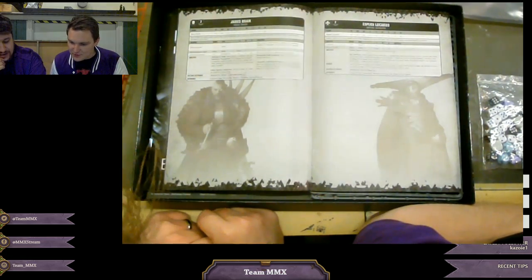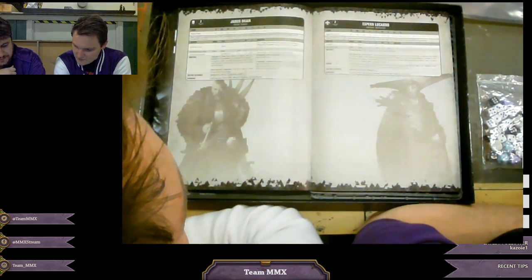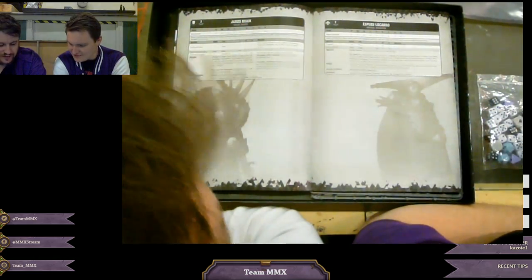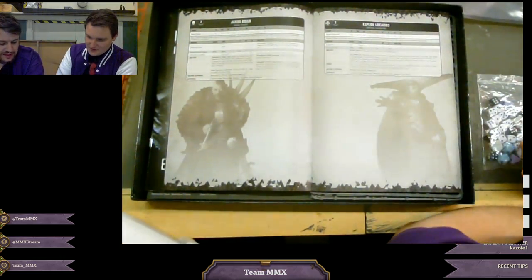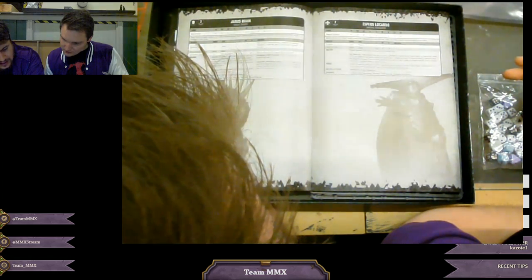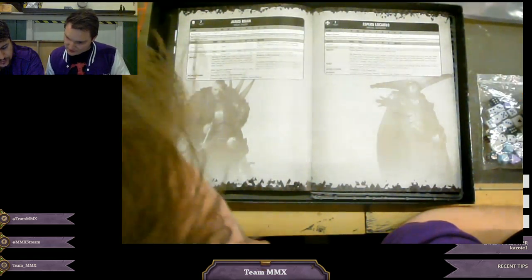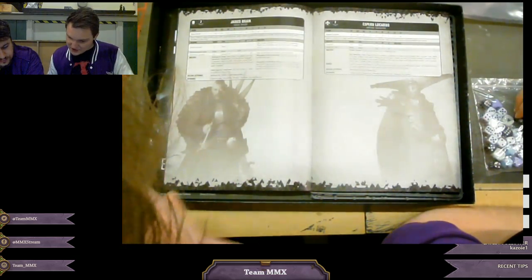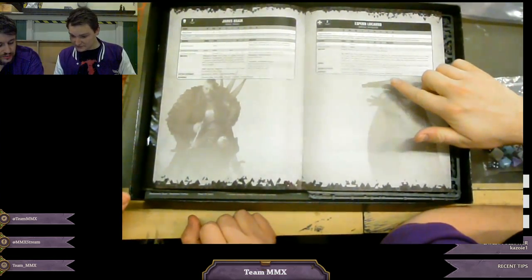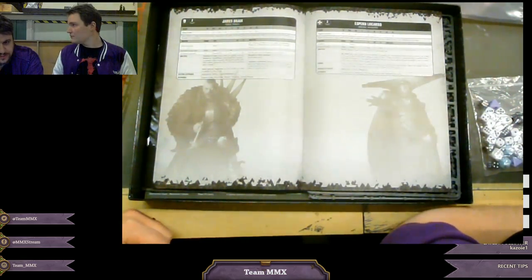Speaking of Imperial Psykers, we've got Esperm Locarno, who is your Navigator. Blast Pistol and a Force Orb Cane, which is a Force Weapon but without any plus strength - D3 damage, so it's a worse Force Weapon. They've both got 4+ invulnerable saves. He only knows Smite and can get one power - and it's a 12-inch Smite, but it's not the closest target, it's a targetable Smite. So it's a limited range but targetable Smite. He is 30 points. However, same issue - Imperium and Navis keywords only, so you'd have to auxiliary support detachment him in for match play.